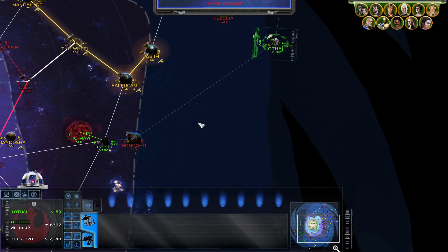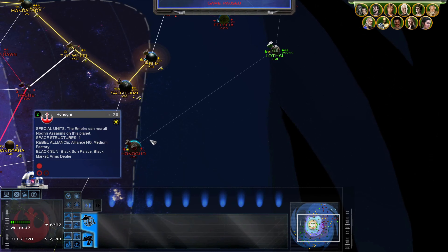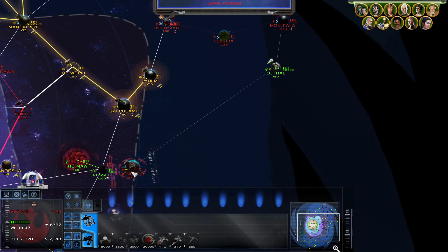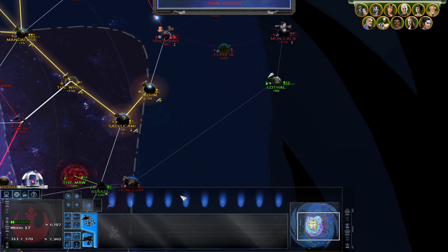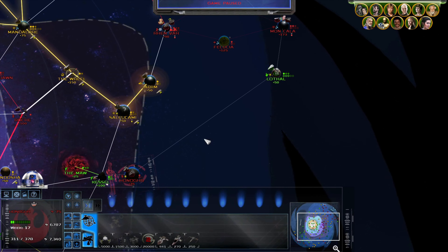We actually added another hyperlane to get to Mon Cala from Honigur down here. Before, Honigur was really just a planet off in the middle of nowhere that didn't do much. Now it's a very strategic holding point, because if the Empire manages to capture it, they can gather forces at Kesselland Mine and pose even more of a threat for Mon Cala. So yeah, this area is very strategic all of a sudden.